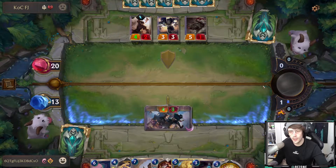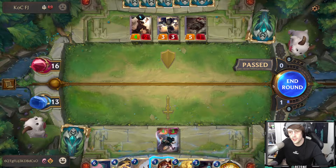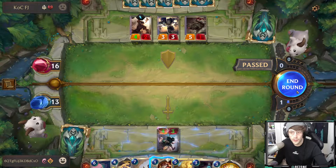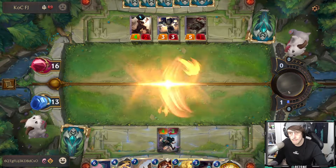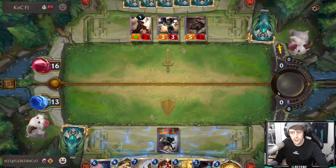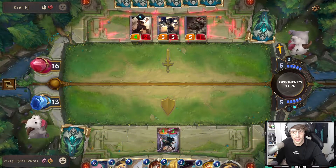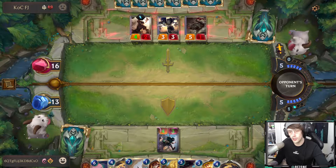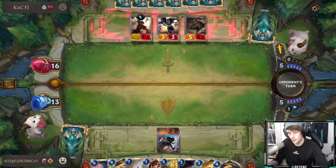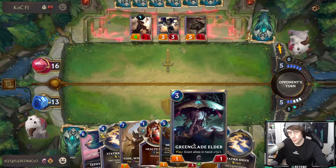Get Excited is one of my favorite cards — you discard something and instantly do three damage to anything: nexus, champion, or follower. Having this four-three down with elusiveness is really good for me. I don't think anything in his deck can have elusiveness, so the only way he removes this card is with a spell.